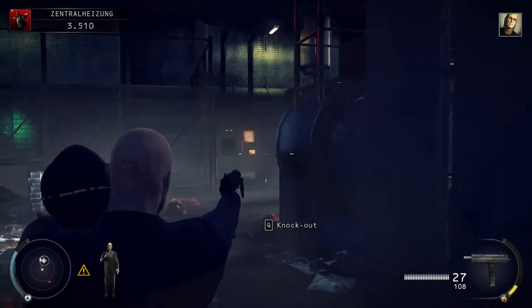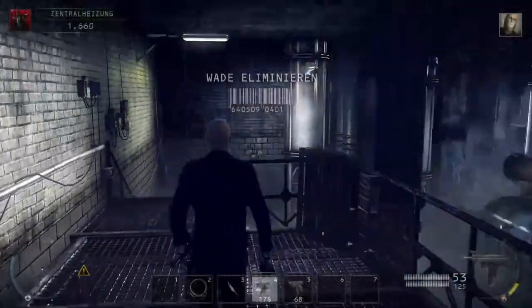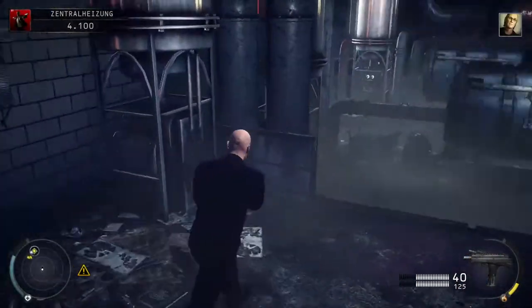These henchmen will only die if you trigger the shooting event with Wade. If you restart from the last checkpoint and shoot even earlier, you might bring the other henchmen and Wade to investigate.